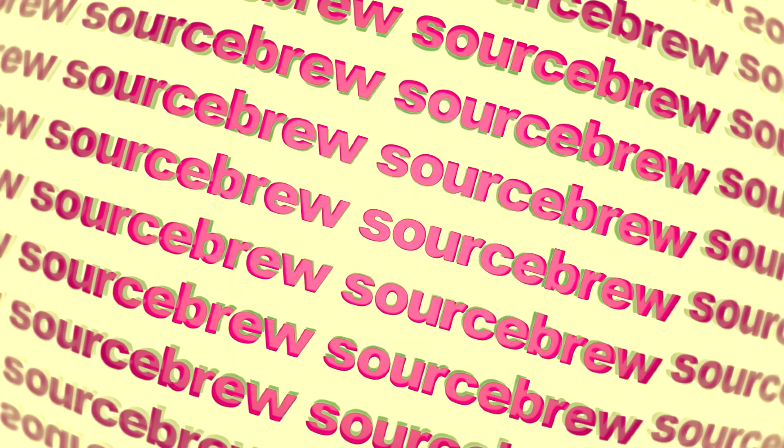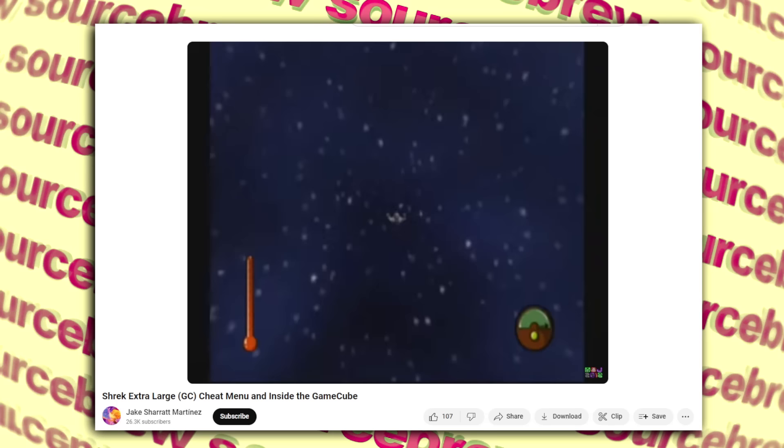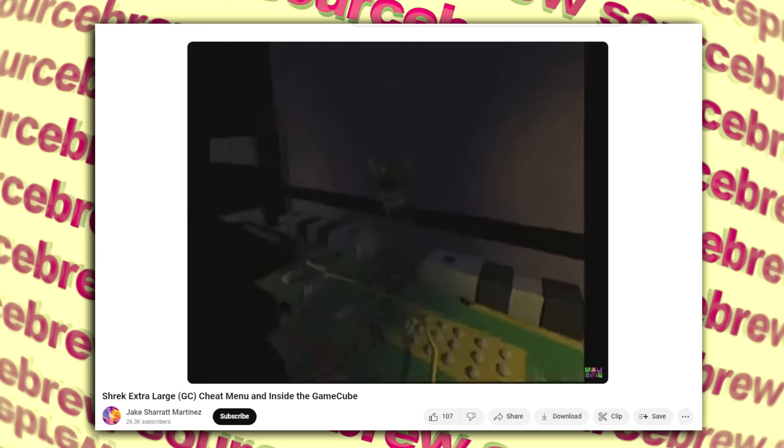Gamecube — Shrek Extra Large. Found in the 2001 platformer Shrek Extra Large, released on Gamecube and Xbox, there is a very interesting easter egg only accessed by falling outside the map — usually by climbing over some mountains with cheats and falling into the void. This doesn't just kill you; instead it spawns you in a strange room surrounded by electronics, which is actually just a Gamecube. Shrek is now stuck inside your Gamecube and can't escape, meaning to get out you have to completely reset your console.